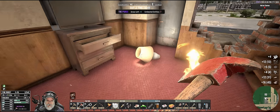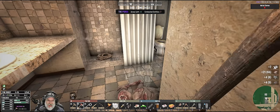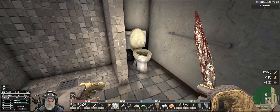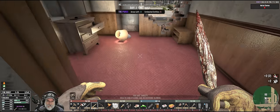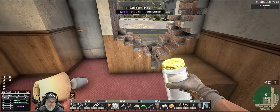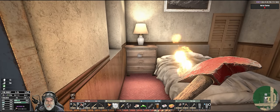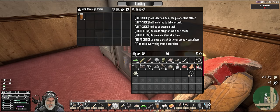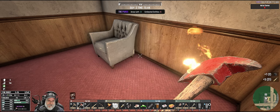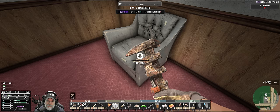We get screws and nails from taking a bed apart — nice. I should probably be using a wrench on that. We're thirsty, so let's take another water. We've got to make sure we come across some water before nightfall. Look at that — exactly what we need ammo-wise. Can I use a wrench on this? I can — but I like seeing all these screws and nails because we need those to make blocks and stuff.